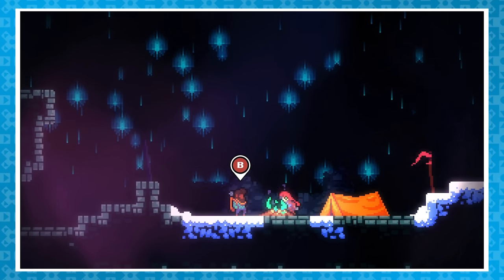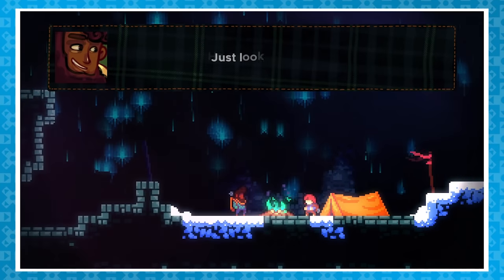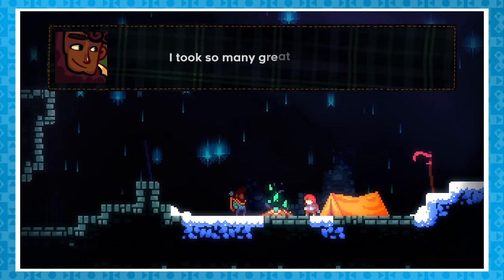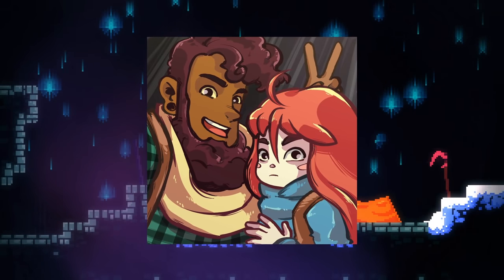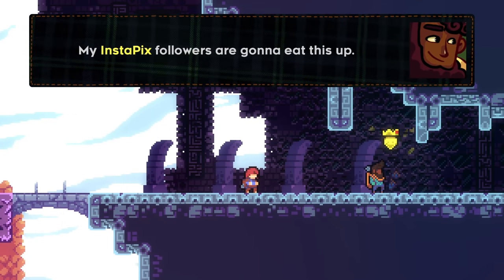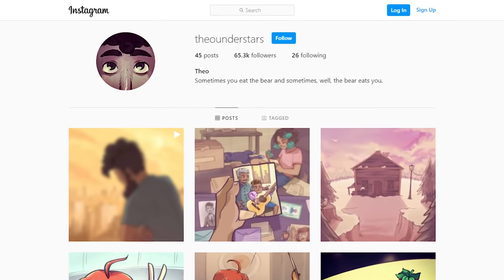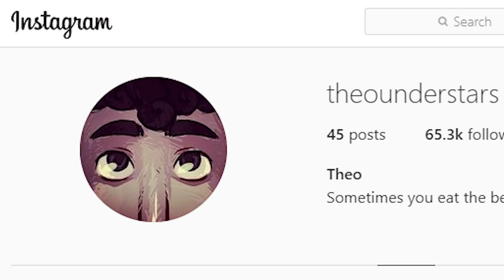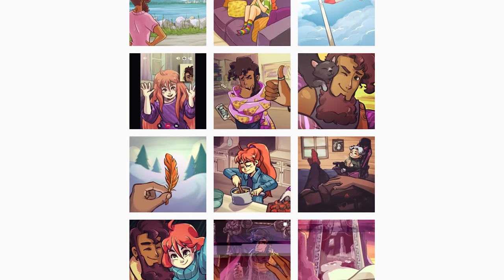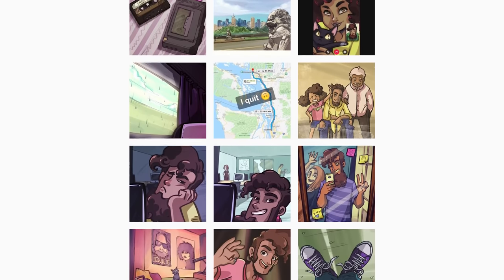Next, a bit of context. Theo is one of the game's main characters and he appears at various points in the story. Early on he mentions his love of photography, and near the end of Chapter 2 he takes his first selfie with Madeline, which we learn he posted on something called Instapix. What's cool is that there is actually an official Instagram for Theo under the name Theo Under Stars, which is filled with in-universe pictures that were uploaded right around the release of the game in January of 2018.